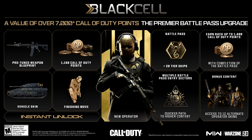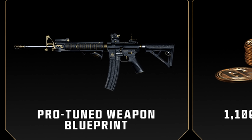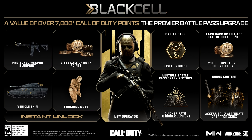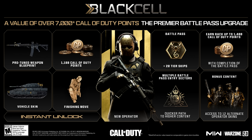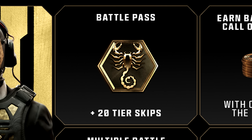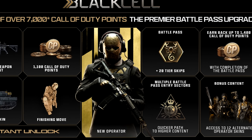It's kind of like the Pro Pack bundles where you buy a bundle and get COD points back. Because if you were going to buy COD points anyway, you might as well just buy this bundle. You get 1,100 COD points straight up, and then you can earn back up to 1,400 COD points from progressing through the Battle Pass as you regularly would if you bought the regular Battle Pass for 1,000 COD points. Then you get a whole bunch of cool stuff — an animated M4 blueprint, the new animated Operator Atom, a Finishing Move, a Vehicle Skin, and 20 tier skips, or 25 if you're on PlayStation.